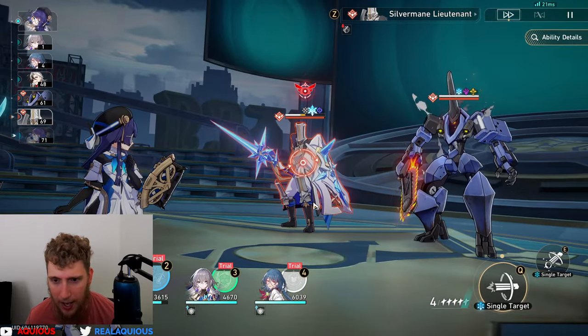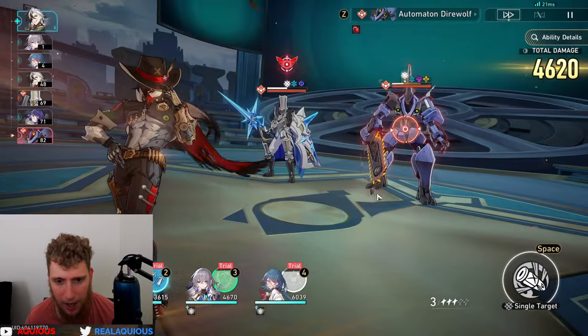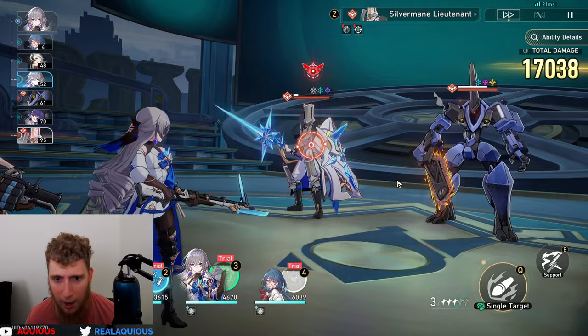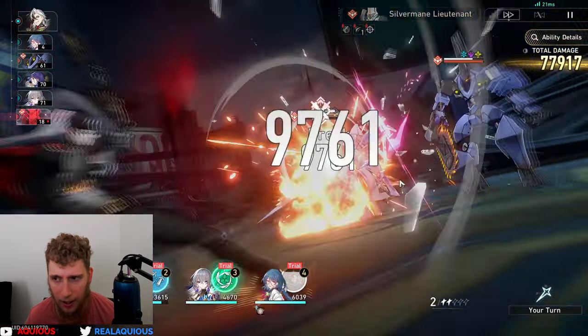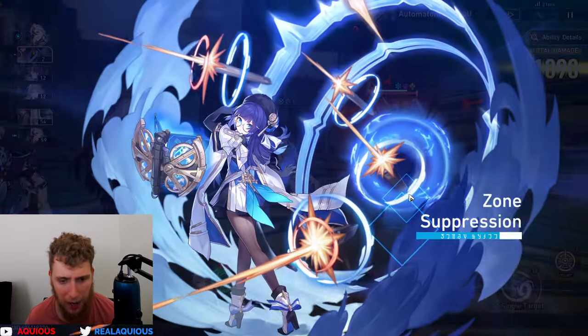We're going to apply physical weakness and attack him. I'm going to get Boot Hill to halt this guy — I probably could have waited until after they were broken to really show off the damage, but I'm going to get this third stack. There we go — 107,000 damage to a single target with a basic attack.